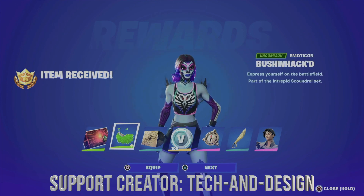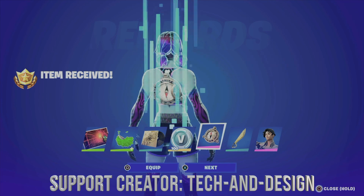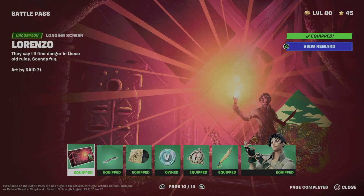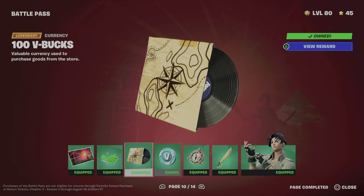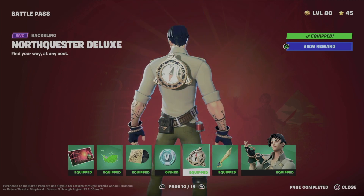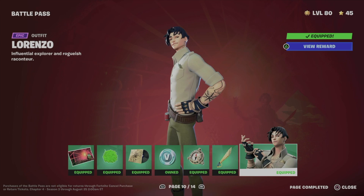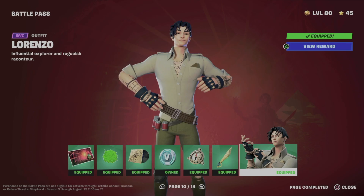We're going to go ahead and equip everything — just go next, next, next. It doesn't matter if you see that you're missing anything; just refresh Fortnite and that's about that. From this screen right here we got this loading screen, we also got this emoticon, the music, some V-Bucks, this awesome back bling, the harvesting tool, and the skin that we just unlocked by claiming everything else within the page. Now we can move on to page number 11.